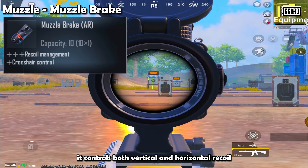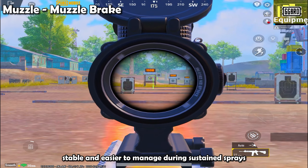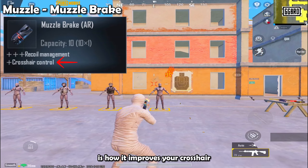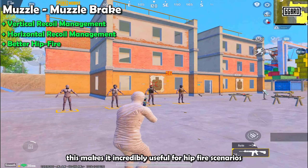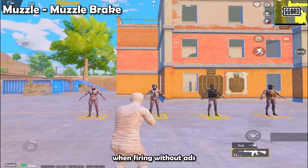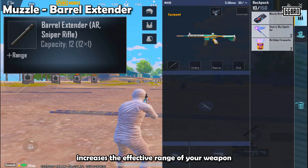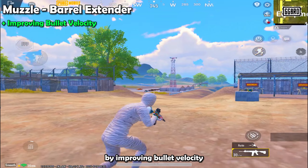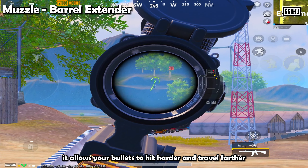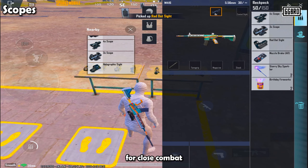The Barrel Extender can be used in TDM matches. The Muzzle Break controls both vertical and horizontal recoil effectively, making your weapon more stable and easier to manage during sustained sprays. It also improves your crosshair control, making it incredibly useful for hipfire scenarios where precise aim and stability are critical — helping you land more accurate shots when firing without ADS. Overall, it is better than the Compensator. The Barrel Extender increases the effective range of your weapon by improving bullet velocity and reducing damage drop-off over long distances, allowing your bullets to hit harder and travel farther with less reduction in damage.